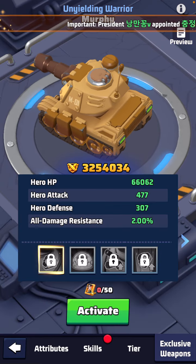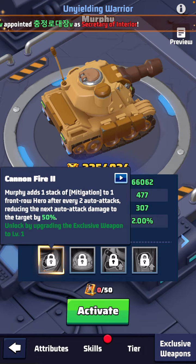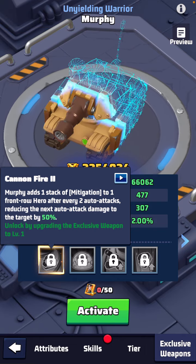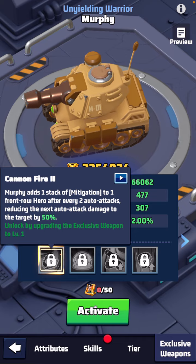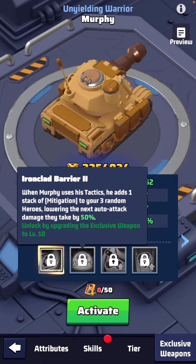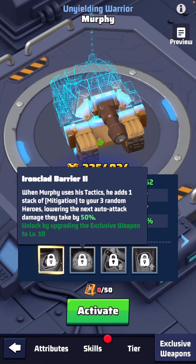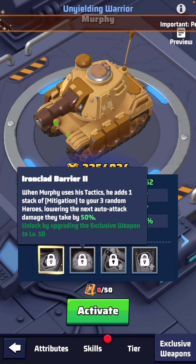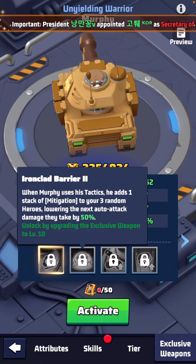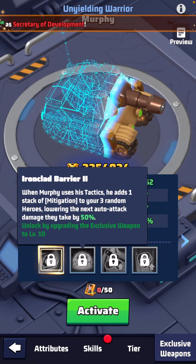Murphy adds one stack of mitigation to front row heroes after every two auto attacks, reducing the next auto attack damage to the target by 50 percent. And then once you get them to level 10, when Murphy uses his tactics he adds one stack of mitigation to three random heroes, reducing the next auto attack damage they take by 50 percent.